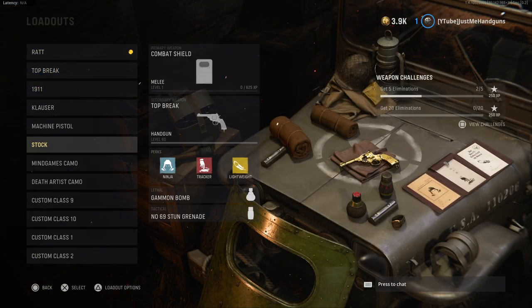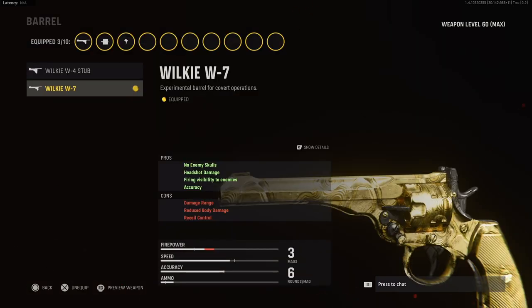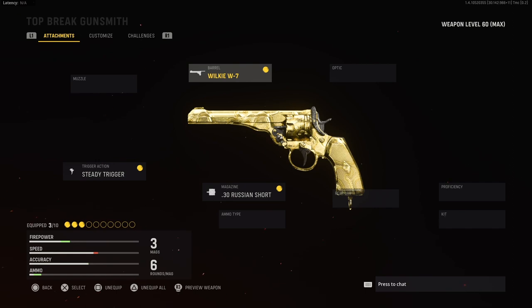The Wilkie 7 barrel is dumpster juice — it's dog water, it's terrible. As you can see, this barrel takes away damage range, reduces body damage, and recoil control. In core this gun is unbearable; in hardcore it takes two to three shots to get a kill. The time to kill is insane, so you're not gonna make it trying to get one or two shots off with this slow firing gun.